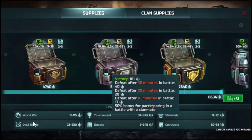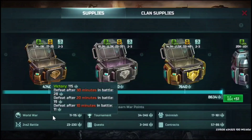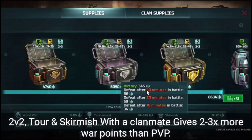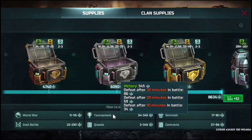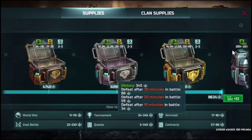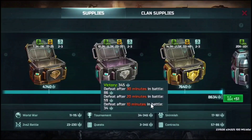Why I recommend 2 versus 2 and skirmish over PvP is because PvP only gives you 115 warp points — that's low. For a tournament, this is also very good: 345 warp points if you win. If you lose, you may still earn some warp points, but let's focus on winning.